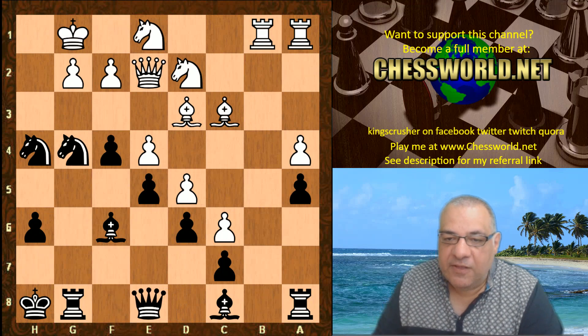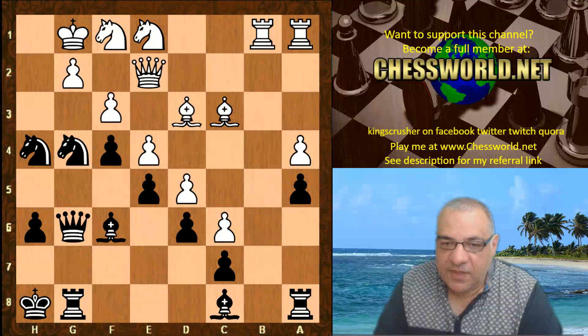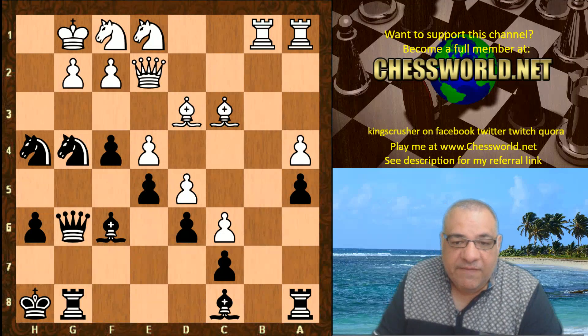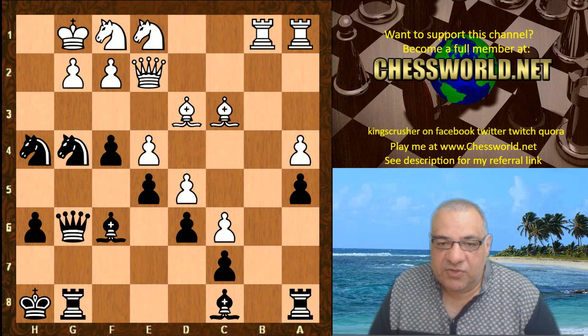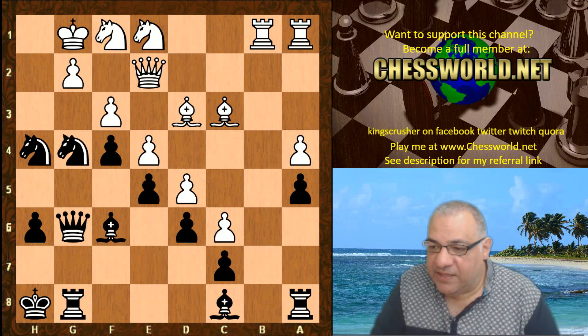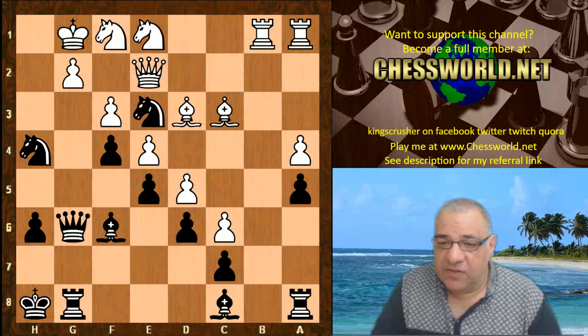Queen e8 — black is just building up a lot of attacking potential. Queen g6, f3 — this seems to be a very dangerous position already, extremely dangerous. f3 seems very desperate; it looks as though white is busted really, here after Knight e3.